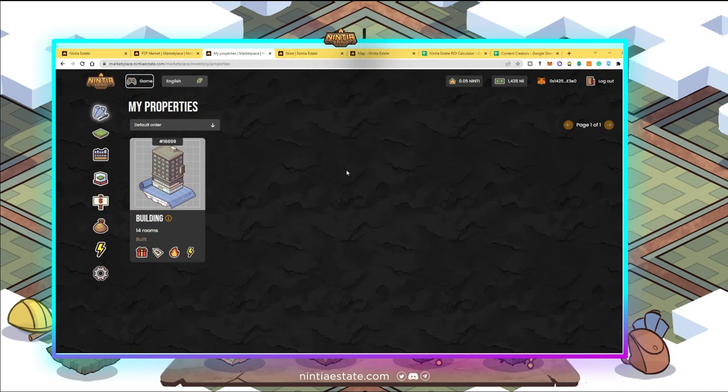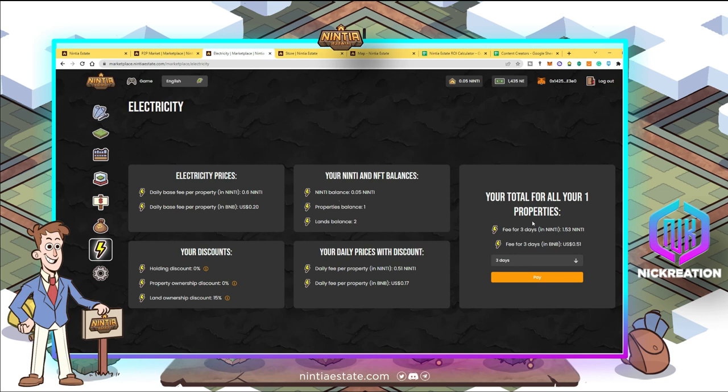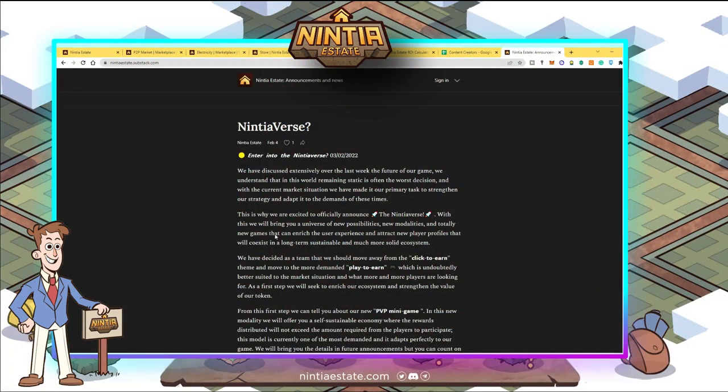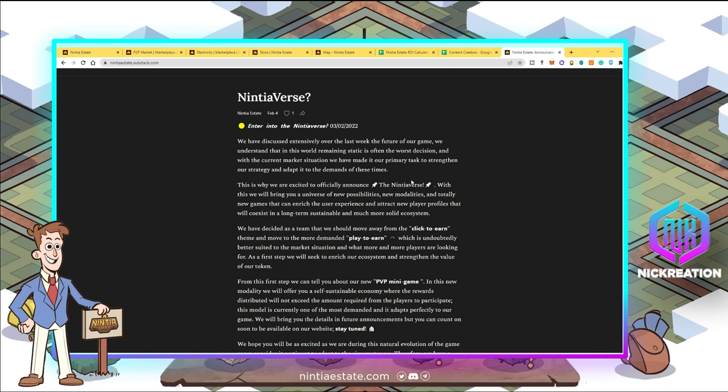In order to reinvest Ninti tokens in the reward pool or in-game pool, there is an electricity system within the game where it is mandatory to pay fees related to electricity — this is how developers get their compensation. We know that browser-based click-to-earn games often struggle with sustainability, and the developers understand this as well.